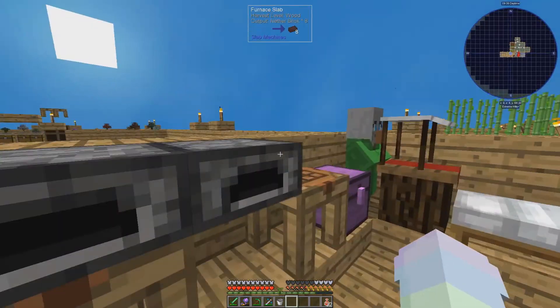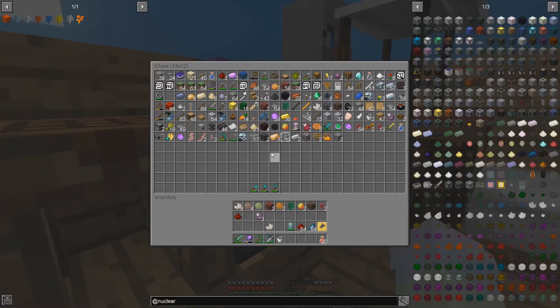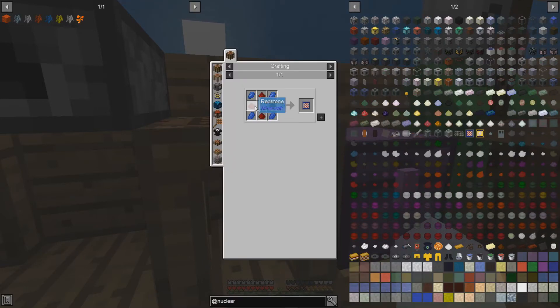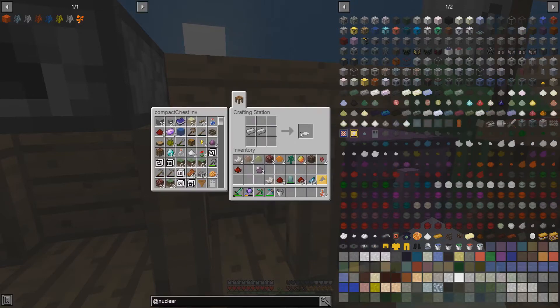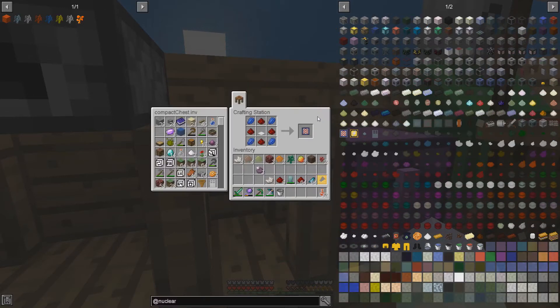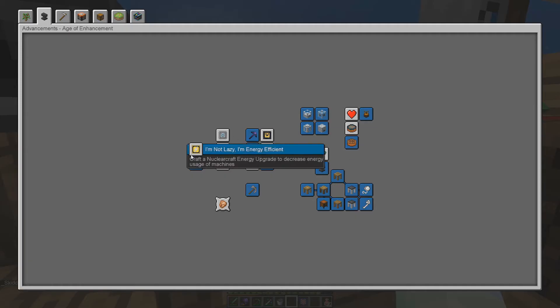Do we have redstone and lapis here? We have three redstone. Oh, we can just change that — get a bit more. And then we can do that really quick. Boom, bada boom! And we'll replace that. Nice. Okay, so that's just one of them.